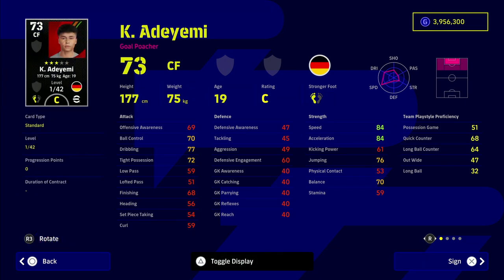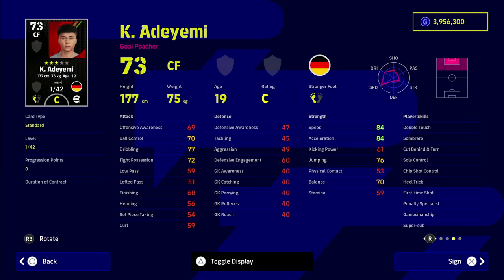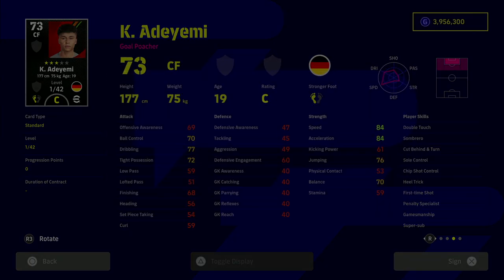Just look at his base stats — they're absolutely frightening. His card is balanced because he does have inconsistent form, which we'll get into in a second, but the player skills literally have everything you could possibly want as a center forward. He can only play CF, but look at the stats: 84 speed and acceleration, 68 finishing which you can raise to the high 90s for speed and mid 70s to low 80s for finishing, plus great dribbling.